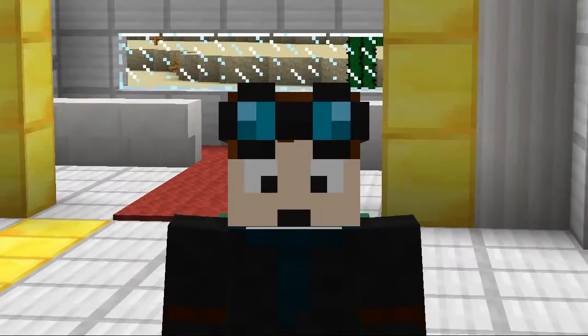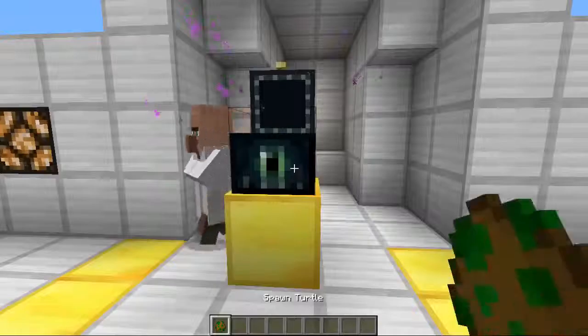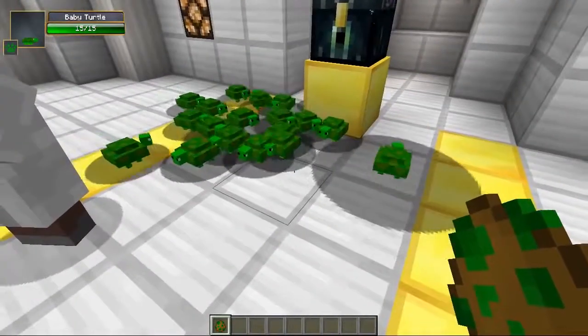So without further ado, let's get to creating this awesome gun. To create this gun you are going to need one of many things. The main one, of course, is turtles. So let's grab this egg and spawn in some turtles — let's just keep spamming it and spawn as many turtles as possible. Here we go! Boom! Turtle Explosion.